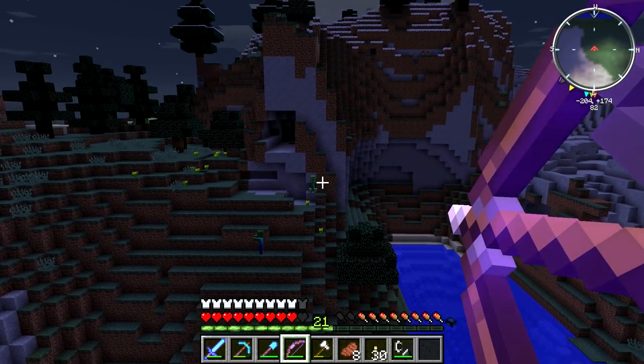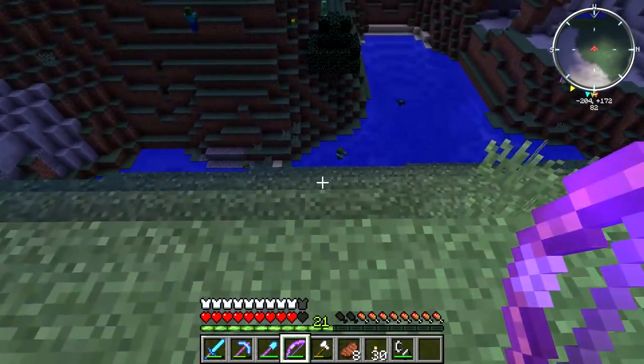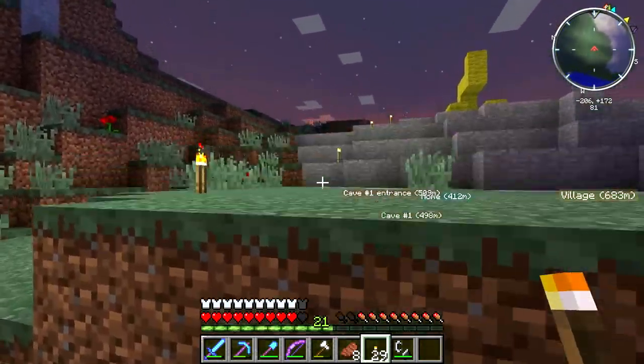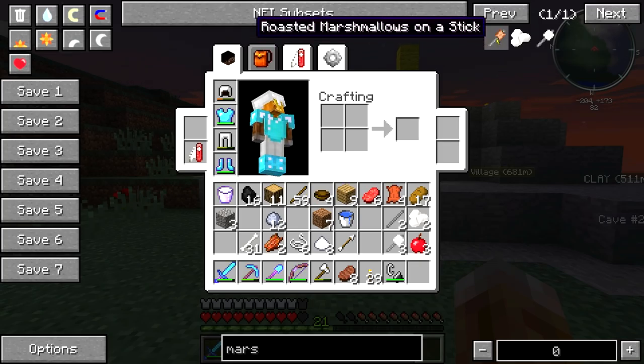Does this creeper just have an invisible shield? I think he has one health left. I see a poppy down there. There is a lot of monsters everywhere. Should we pick up our camping stuff? I don't really know. What are we doing? Yeah, making marshmallows.